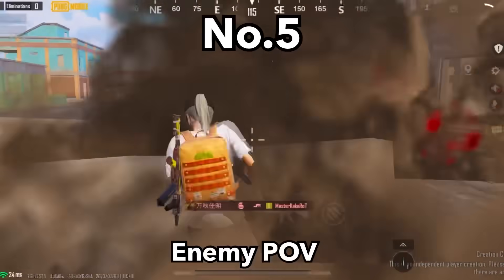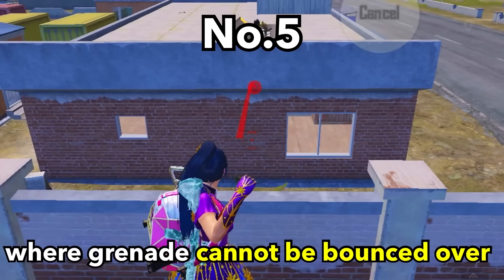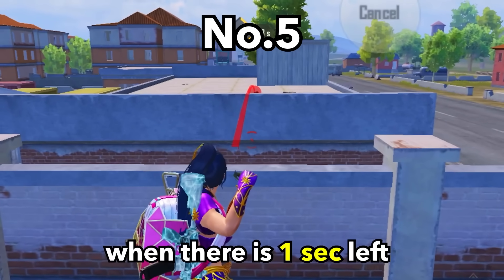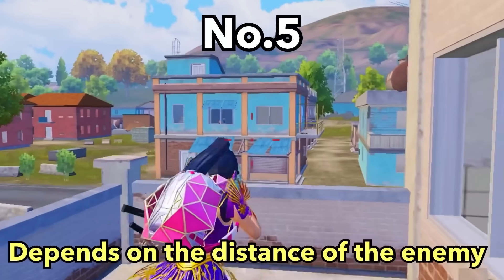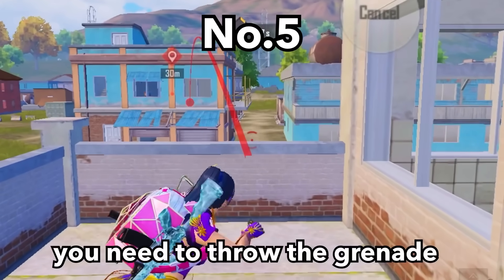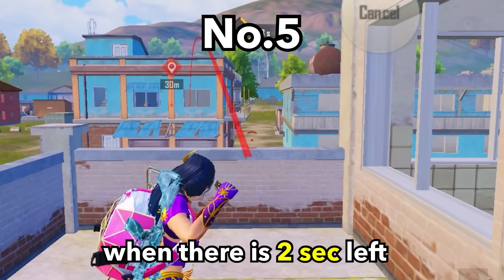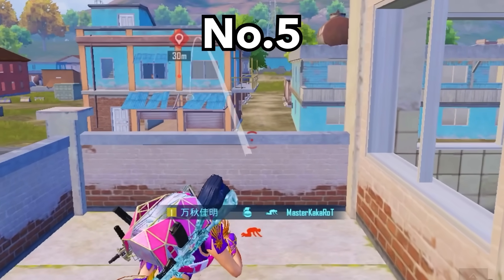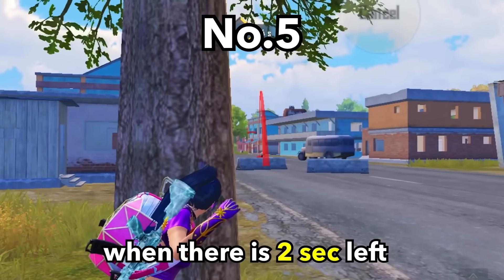In cases where the grenade cannot be bounced over cover, we need to throw the grenade when there is one second left on the fuse. It depends on the distance of the enemy — if the enemy is about 30 meters away, you need to throw the grenade when there are two seconds left.